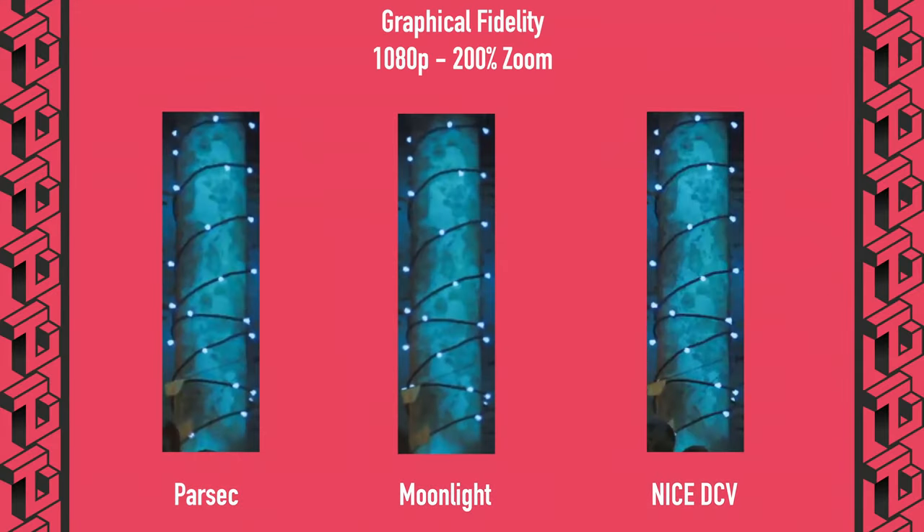With the numbers taken care of, let's now look at what gamers — or at least what I as a gamer — find to be the most important factors: how pretty it looks, the graphical fidelity from the streaming solution, and how smooth it is, whether it stutters, tears, or jitters. We're going to be looking at shots taken from the background of each benchmark, zoomed up 200% for 1080p and 150% for 1440p and 4K, so we can compare the relative amount of detail in each image.